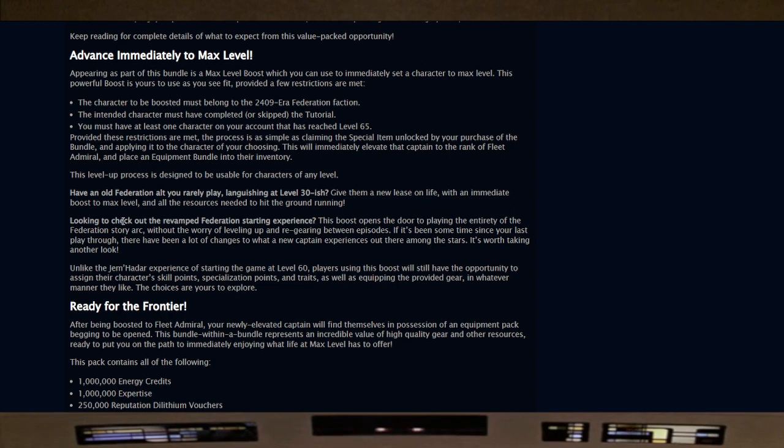Have an old Federation alt languishing at level 30? Give them a new lease on life with an immediate boost to max level and all the resources needed to hit the ground running. This boost also opens up the door to playing the entirety of the Federation story arc without worrying about leveling up and re-gearing between episodes. Captains, we've already done the playthrough of the new revamped Federation tutorial on the PC bridge and it's really good — highly recommend.